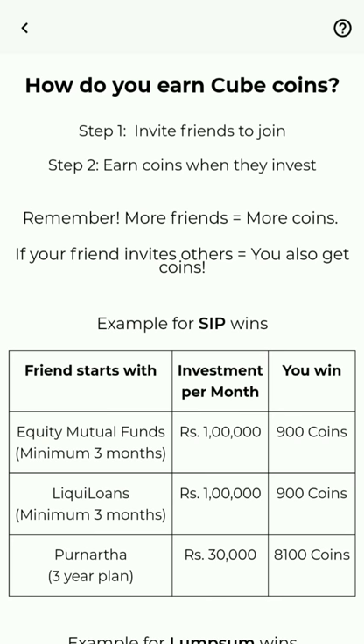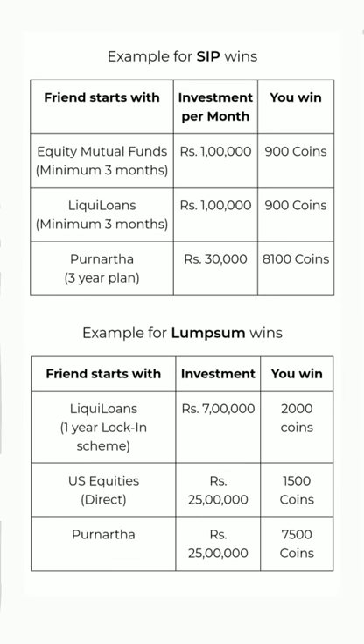How many coins you earn depends on what your friend invests in. You earn cube coins if your friend starts a SIP or invests in Lumpsum.